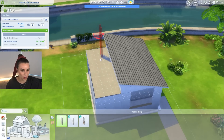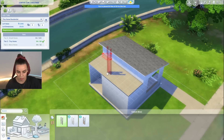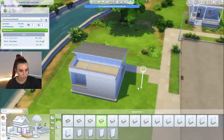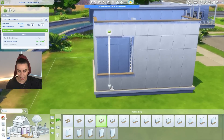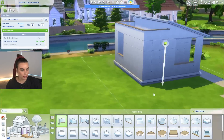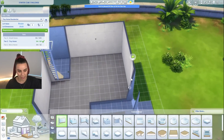I wonder if we will ever get a spiral staircase in The Sims 4. Like do you think it's ever gonna happen? Surely it's possible. Maybe they'll give it to us at the very end of The Sims 4 — they'll be like, this is your parting gift, you probably won't use it because you'll be playing The Sims 5, but we made it. Honestly I kind of wouldn't be mad as long as we get it at some point.